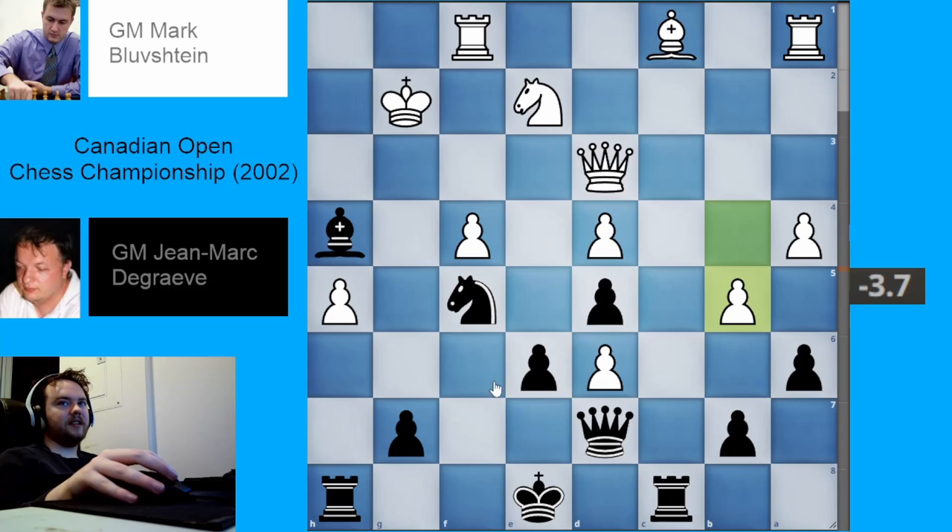White plays pawn to b5. Here, black makes a bit of an inaccuracy according to the engine by playing rook takes h5, but I think this move is fine. The engine really wants black to play queen f7 first — it's a little unclear why. But rook takes h5 is still perfectly fine. The difference goes from minus 4 to minus 2, and that's still a winning advantage. Black is still perfectly fine, so this is not a very serious inaccuracy.